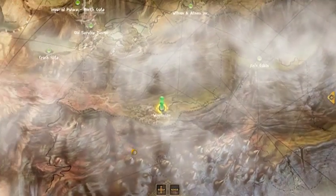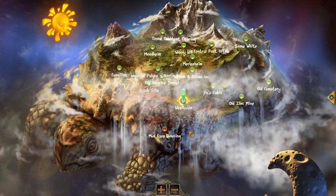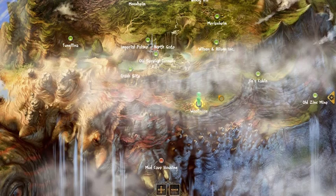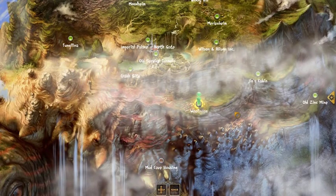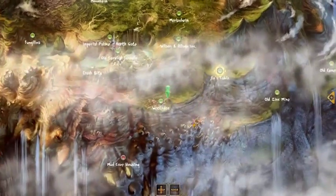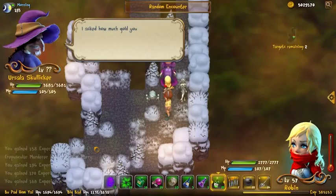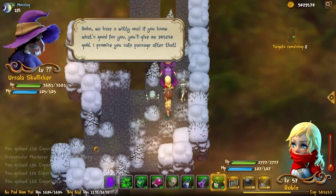As you progress in story mode, you will unlock more and more locations on the world map. Some are persistent and can be revisited whenever you like — those are marked in green. Some are temporary and marked in red. Completing or failing a mission will remove the location from the world map. Sometimes while traveling from one location to another, you will experience random encounters — you can avoid conflict by paying off the bandits, or you can fight your way out.